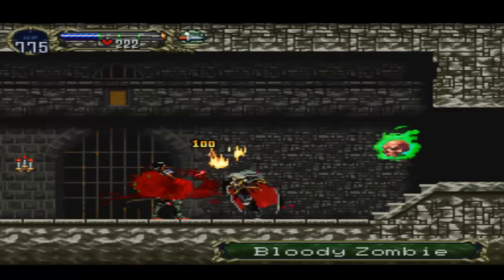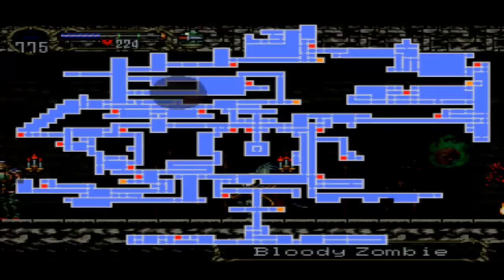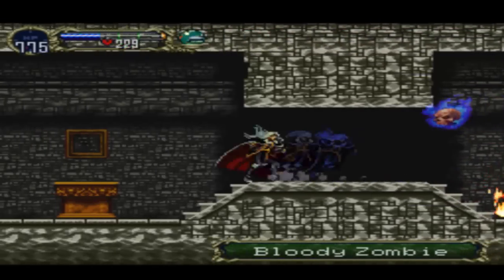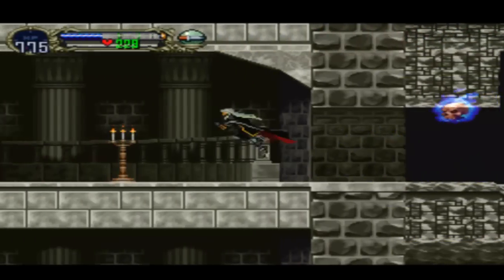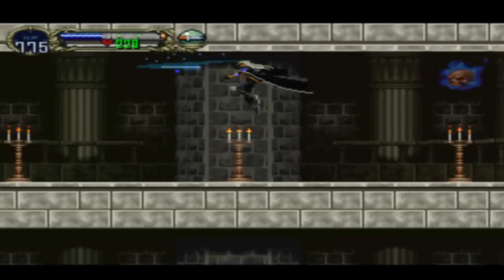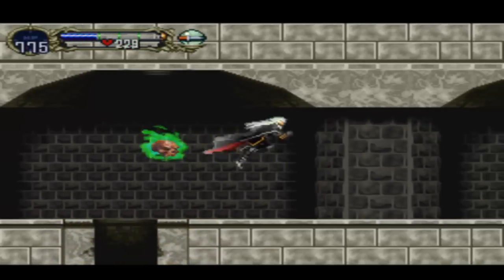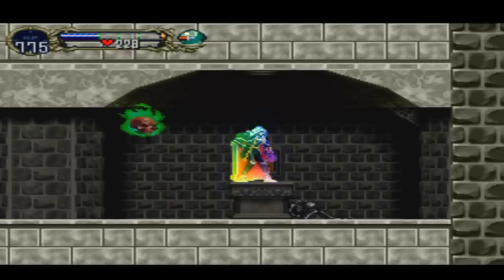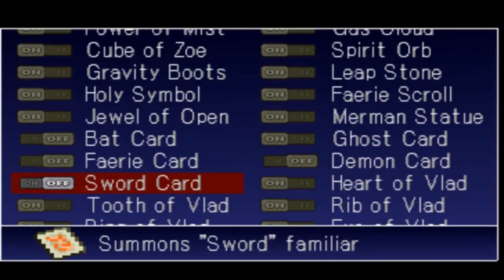Here we are again. Okay, I believe, if I'm looking at this right, it's actually on the ceiling where we need to hit. Yeah, right over here should be. There we go. And this gives us the sword card.